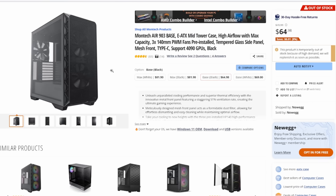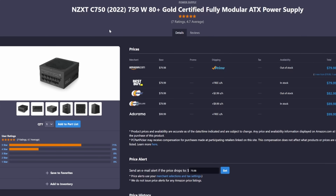For the case, we have the Montec Air 903 Base, which comes with three pre-installed 140mm fans. It is an overall well-reviewed case that can fit big-sized components like a 4090 if you wanted to, giving you room for upgradability. It even has a glass panel so you can see your components — overall a good case that gets the job done without breaking the bank. For the power supply, we have the NZXT C750: a 750-watt, 80-plus Gold certified, fully modular power supply. It's a well-reviewed, high-quality unit, and 750 watts will be more than enough for this build.